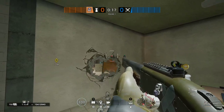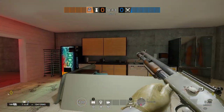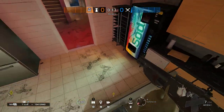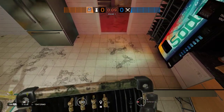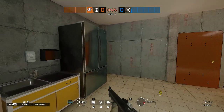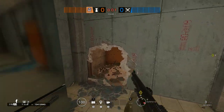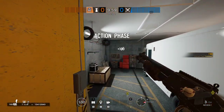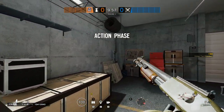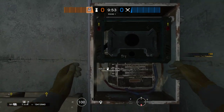We're going to make a little rotate in between security and cafeteria. The last jammer is going to go on top of the mini fridge — take another rotate. Then we can put down our bulletproof cam in the corner of the garage facing yellow stairs.